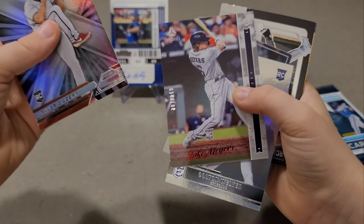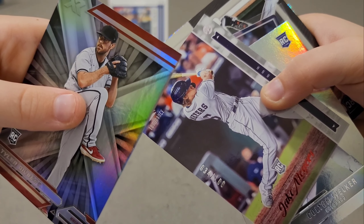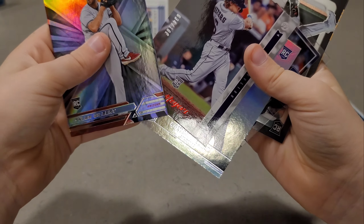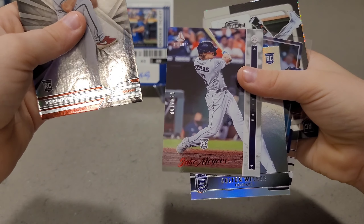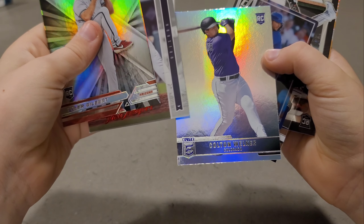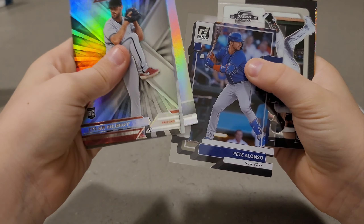Brad's next pack: a Jake Myers Marquee not numbered, a Vladimir Guerrero Jr. Classics not numbered, Colton Welker Elite, Ronald Acuña Obsidian, a Jackson Coar Crusade, and Jose Siri Titan.